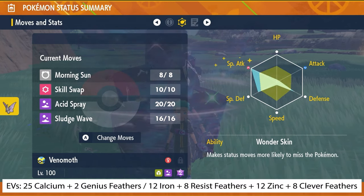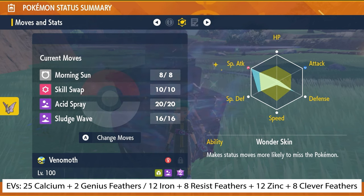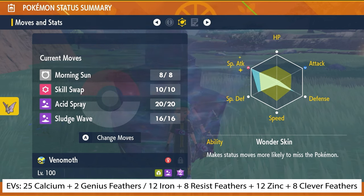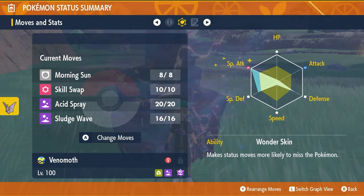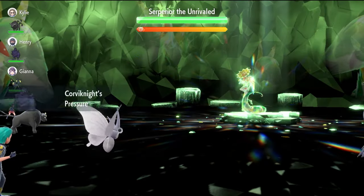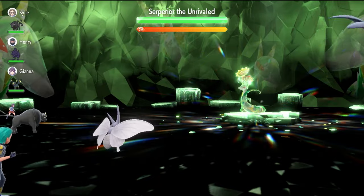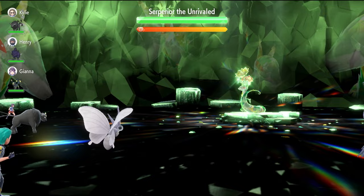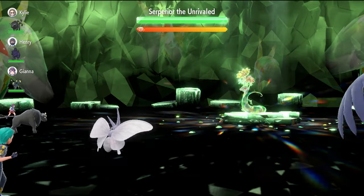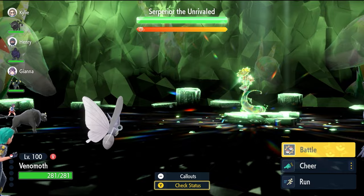The EV spread is 252 EVs in Special Attack and 128 EVs in both Defense and Special Defense, with a Modest nature. The ability here is Wonderskin, quite an important one. The raid is going to start off with Superior using Sweet Scent, but with the Wonderskin ability on Venomoth it has 50% reduced accuracy, so it doesn't get that 100% accuracy boost throughout the rest of the raid.